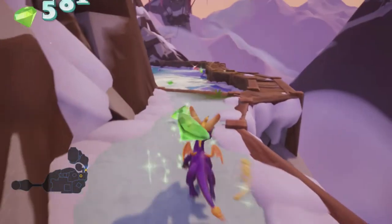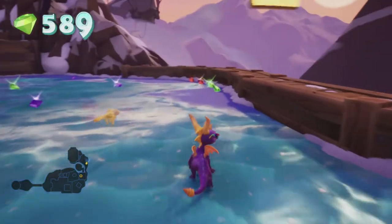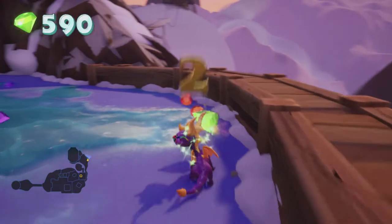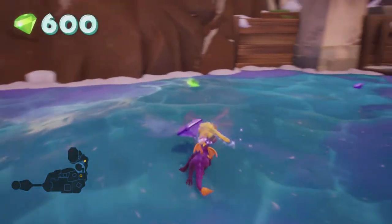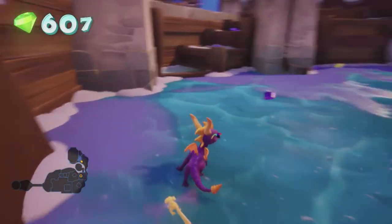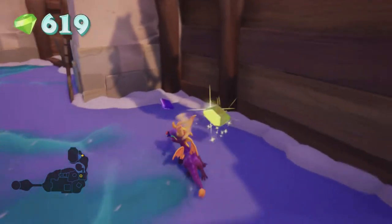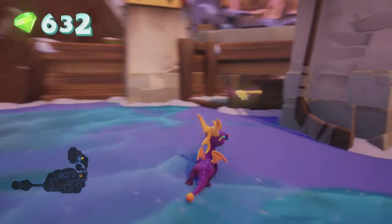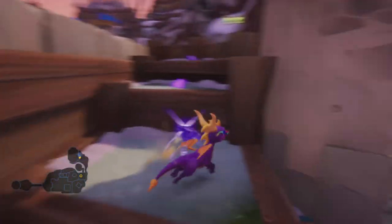Spyro said gay rights! I am so freaking happy about this cheat code honestly. Let's go skating on the ice — can I burn or melt the ice with my flame? Doesn't look like it. That's probably a good thing because I don't want to fall in the water and freeze. I wonder how much more stuff I can access at the moment — let's find out.